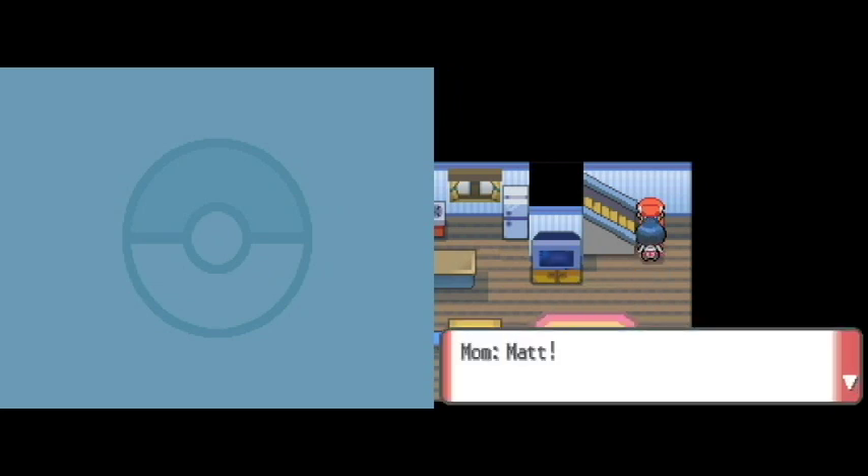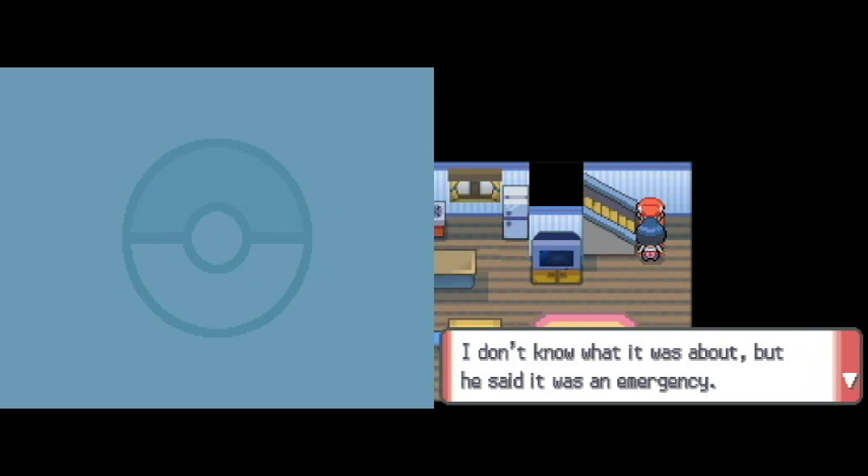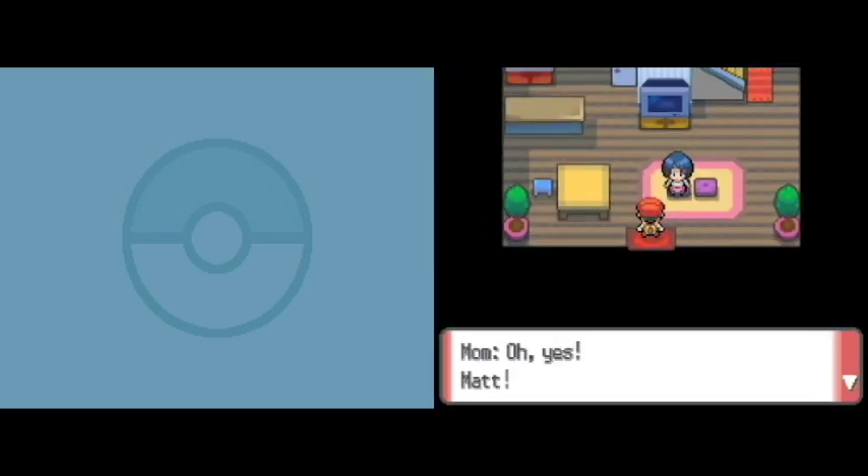Well, I guess we have our mom again. How come in only one Pokemon game do we have a dad? That's what I want to know. Matt, Jack came calling for you a while ago. I don't know what it's about, but he said it was an emergency. Okay, thanks. Matt, don't go to the tall grass — a Pokemon might attack you. It would be okay if you had your own Pokemon, but you don't.